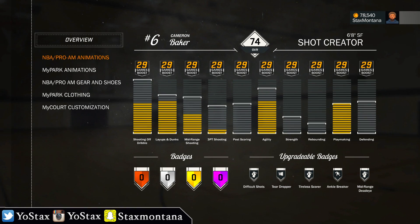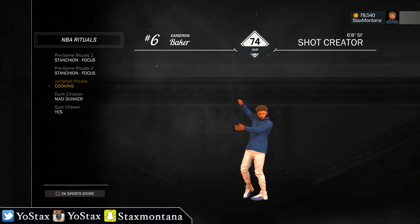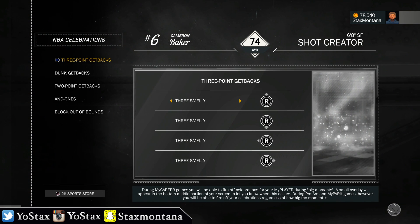Now I'm going to show you guys my animations. Going to NBA rituals — I just got the Stanchion Focus joint, that's probably my favorite one; it feels like you're praying before the game. Then I got a Spaz On and a flex with the Cooking. Of course I'm that mad dunker going down the lane slamming it. For NBA celebrations, for the three-pointer I got that Smelly Three — that joint is hella lit, you come up the court and hit them trades.